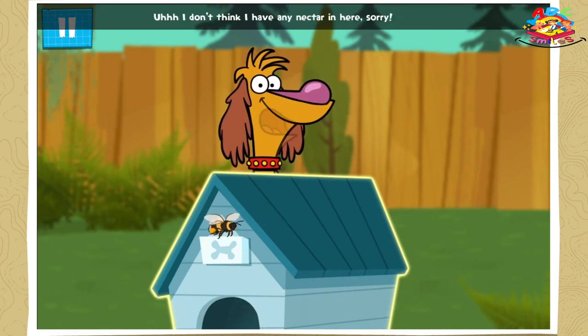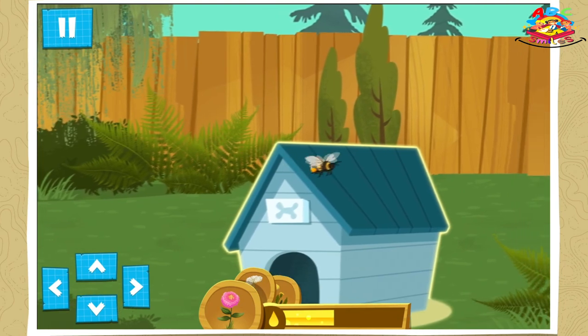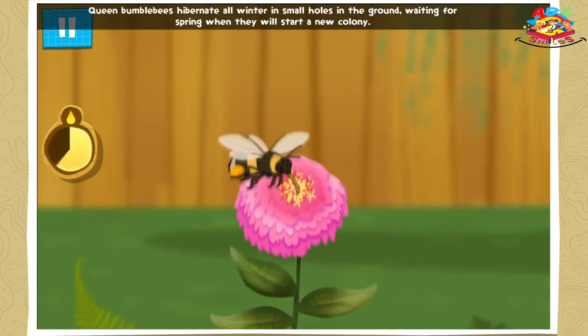I don't think I have any nectar in here. Sorry, little bee! Queen bumblebees hibernate all winter in small holes in the ground, waiting for spring when they will start a new colony!